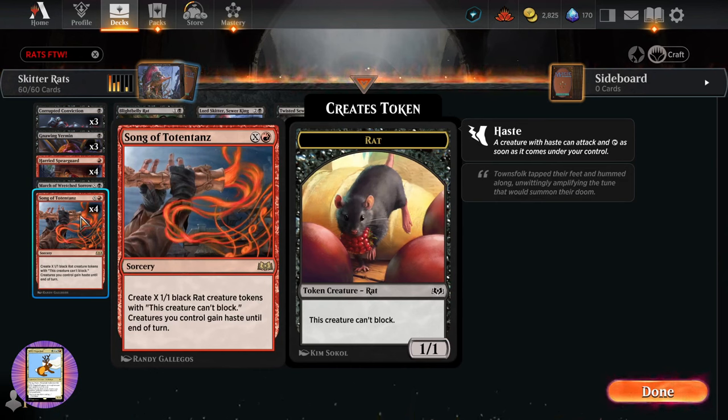Song of Totentanz creates X 1/1 black rat creature tokens and gives all creatures you control haste until end of turn. So that's pretty cool.